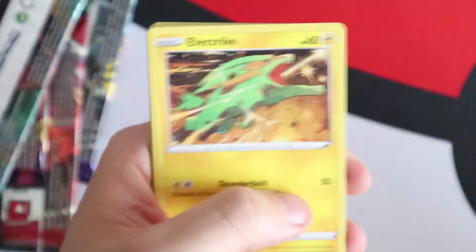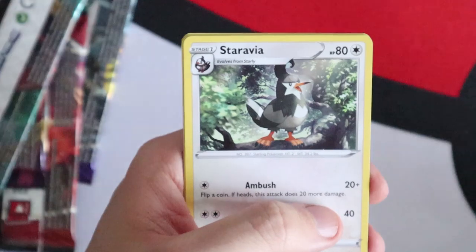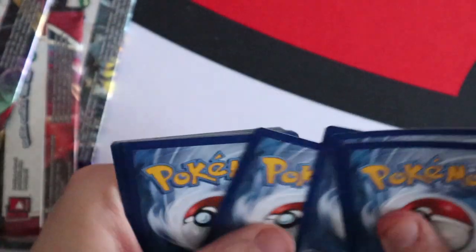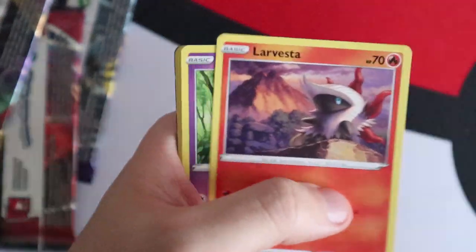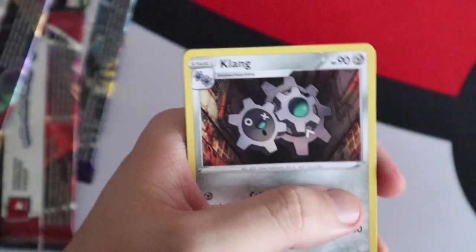First Darkness Ablaze pack: Dunsparce, Electrike, Galarian Mr. Mime, Grimer, Klang, Dartrix, Staravia, Flaffy, a Reverse Jigglypuff and a Hippowdon. Second Darkness Ablaze pack: Hippopotas, Centiskorch, a Lovesta, a Morpeko, a Toxel, a Familiar Bell, Struggle Gloves, Klang, a Reverse Hippowdon and a Centiskorch V.